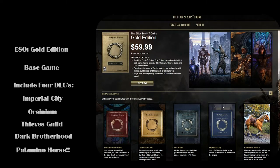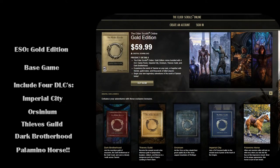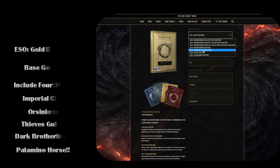So you'll be able to have a mount immediately when you log in, which is a great benefit. You don't have to purchase it in-game with gold, because when you first start the game, getting gold is actually pretty hard. That is the Gold Edition.